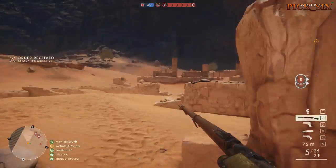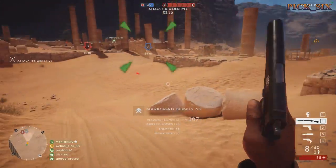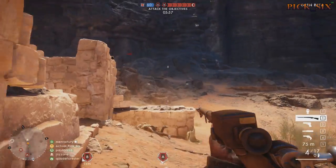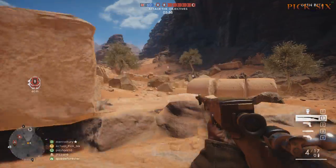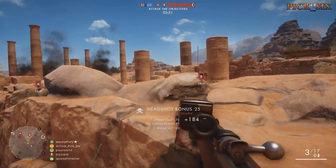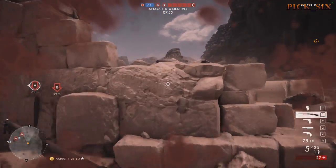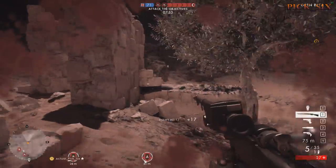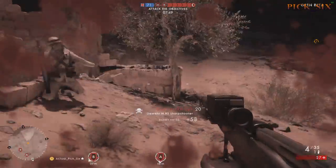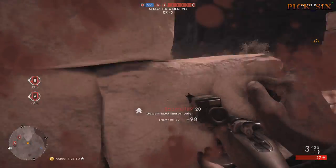Next is the Gewehr M95 Sharpshooter. Statistically, this is probably my favorite sniper rifle for aggressive sniping. It doesn't have a one-hit kill range — it tops out at 90 damage at any range — but it has an extremely fast fire rate, fast bolt cycling speed, and reload speed. It doesn't have a super fast bullet velocity, but since you won't be taking it out at farther ranges, it doesn't matter. It's very good in close quarters engagement sniping.